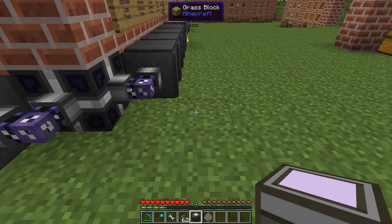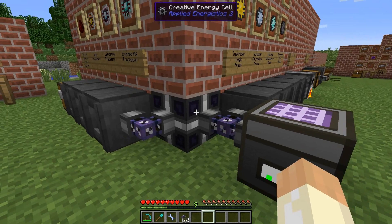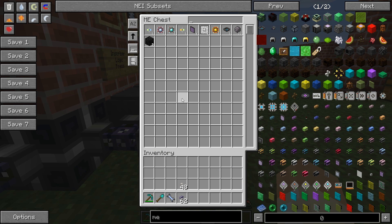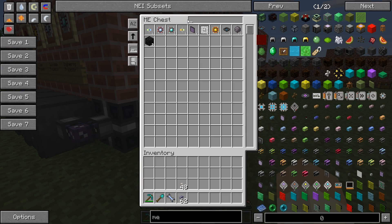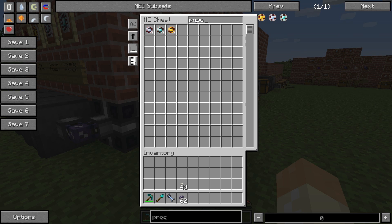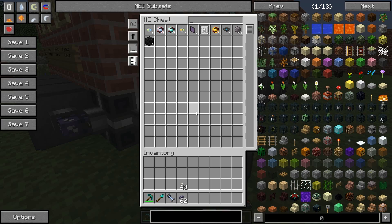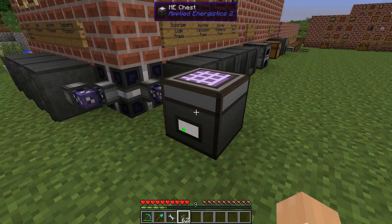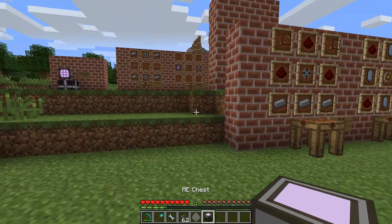Now connected to the network, we can store items in the chest. You can search for items and sync with NEI - for example, if you search for 'processor', they'll be synchronized. You can pull items out when needed. That's good, but it is kind of limited, and we had to go through a lot to get just one chest. So let's move on to see the real power of ME storage.